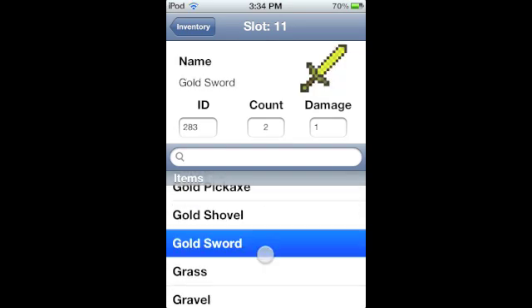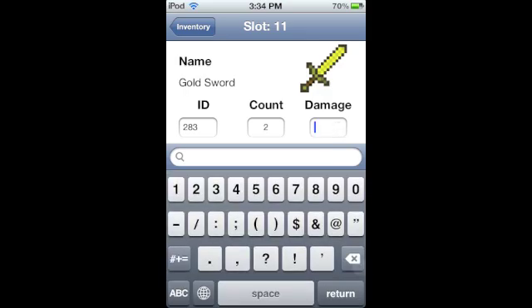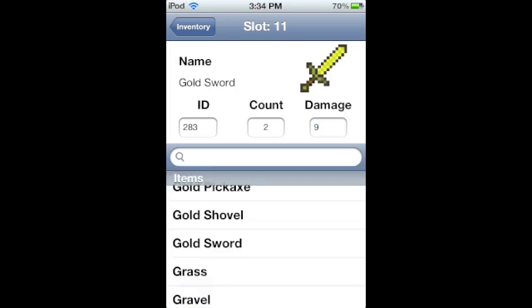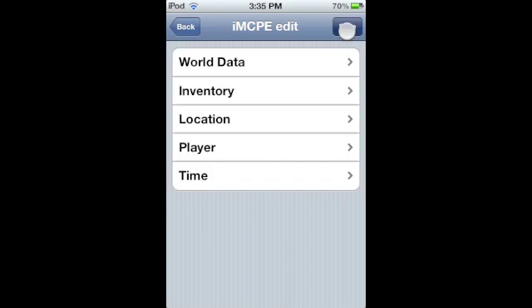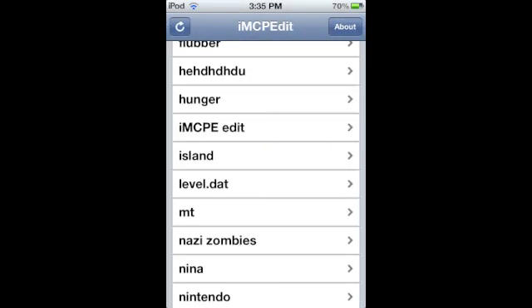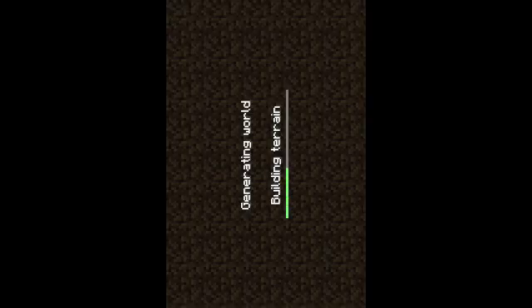I'm going to do a gold sword and try to make the damage high to see if that works - it probably won't since I'm new to this. Then you go back and hit save, hit OK, and go to Minecraft Pocket Edition and load your world.